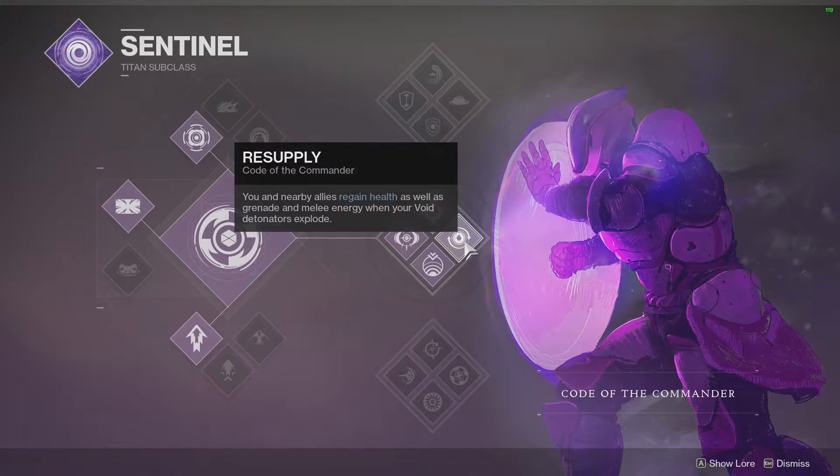Last and most important: Resupply. You and nearby allies regain health as well as grenade and melee energy when your void detonators explode. Because Bungie seems to be going forward with a crowd control element with Stasis and all of the enemies they've been showcasing, this is going to be extremely important — keeping myself alive as well as my teammates, and giving us grenade and melee energy, which is just critical.